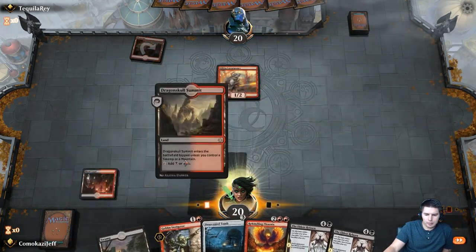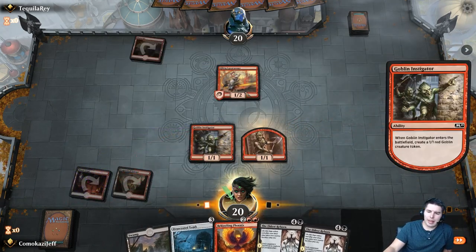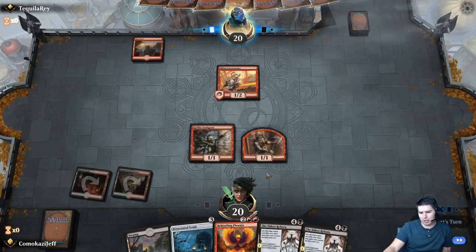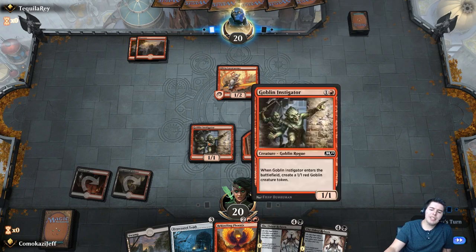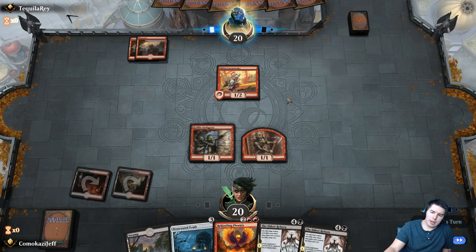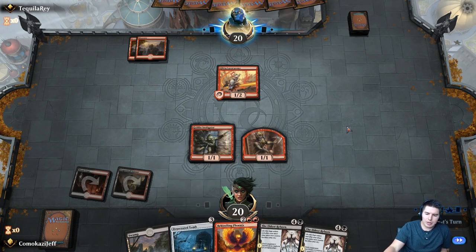Lava Runner. Goblin Instigator — in order for them to get Lava Runner in, they have to do more damage to our creatures than to our face. We need to draw into land. The Eldest Reborn is kinda slow against Mono Red. They could swing in and then shock one of these guys after we double block. If he swings in, we'd probably still do it just to fill our graveyard with stuff for Desecrated Tomb.